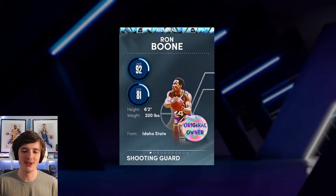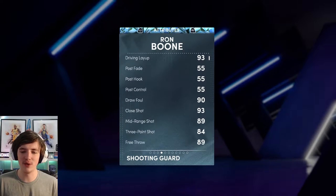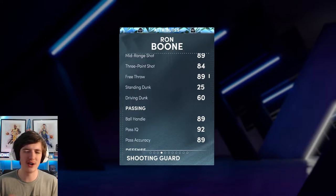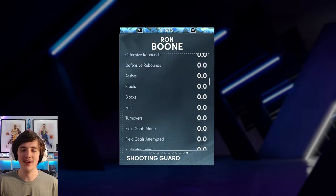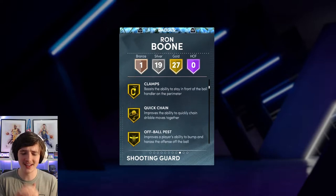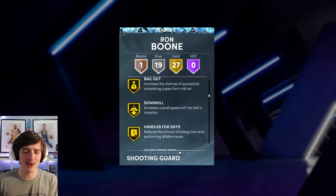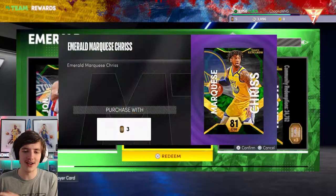He's a Triple Threat rewards card — 6'2", 200 pounds. He's got an 84 three-ball, 89 mid-range, 89 ball handle, and most importantly a 91 speed on a 6'2" guard. I absolutely love that. And 27 gold badges in week one on my no money spent account. I cannot stress how good this is.